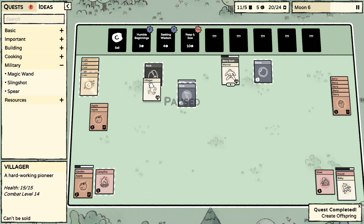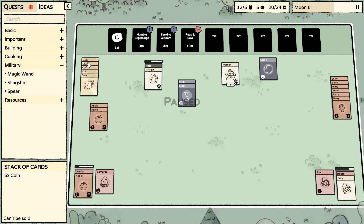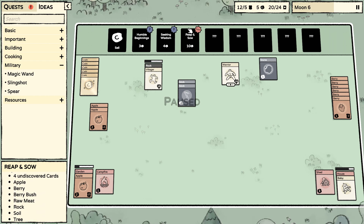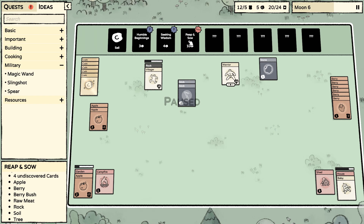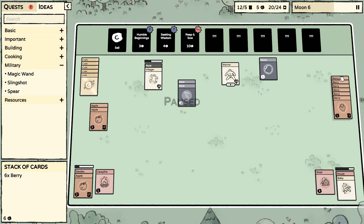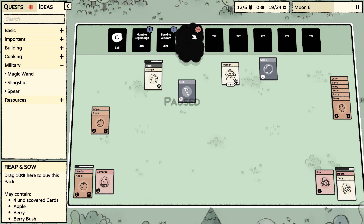Let's get this rock broken down. A berry. Looking at the reaping sow card — it gives apple, berry bush, rock, soil, tree — too much random stuff. The rope and sea card is really what I want because it gives a better chance to get soil, a tree, or a rock. Let's see how many cards we have — five, six.